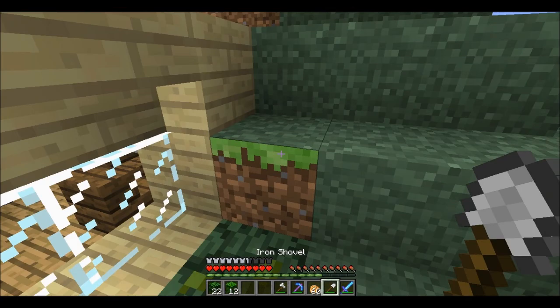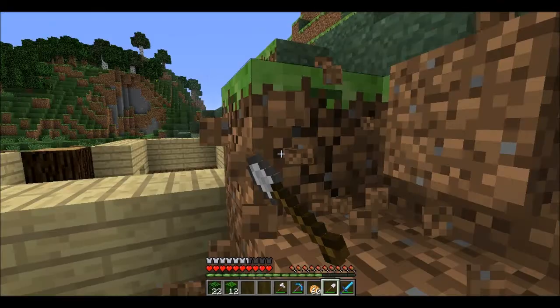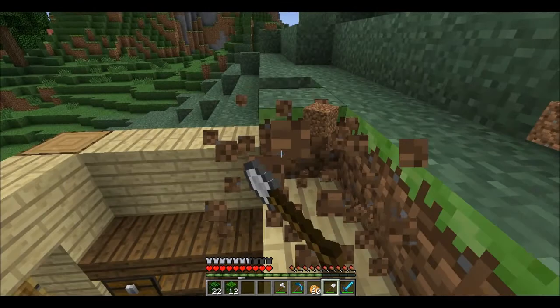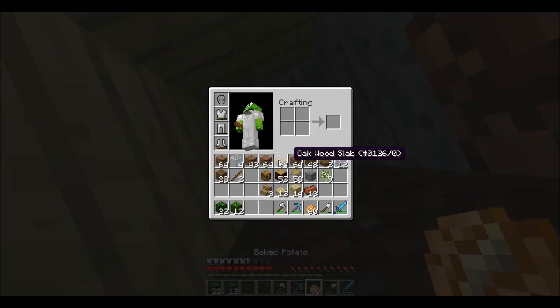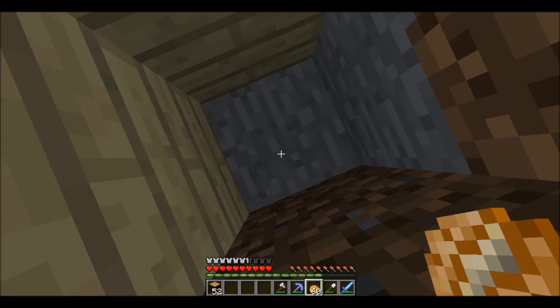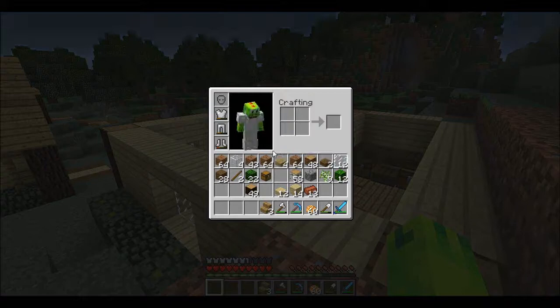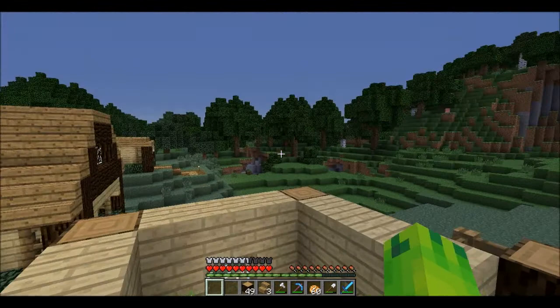Hmm, that kind of looks bad now. I kind of want to bring this down a little bit anyway, because I don't want to have a problem getting the roof going because of the dirt here — that should be a quick fix. I'm going to put this wood here just in case I ever dig this out and build something here; I don't want to have to change it later on. It is nighttime, so let's go to sleep in our new house.